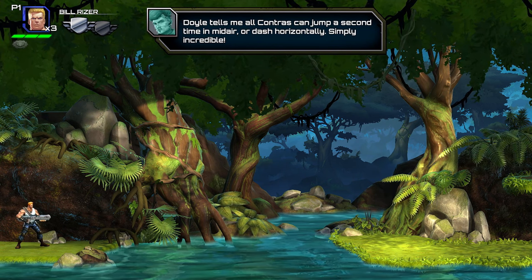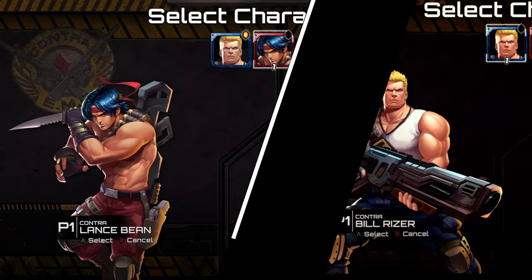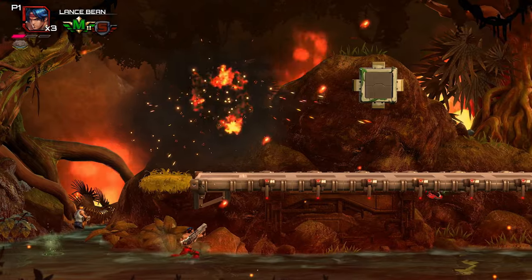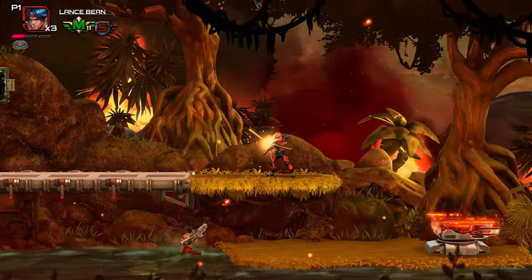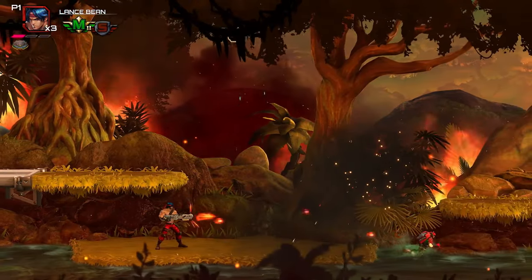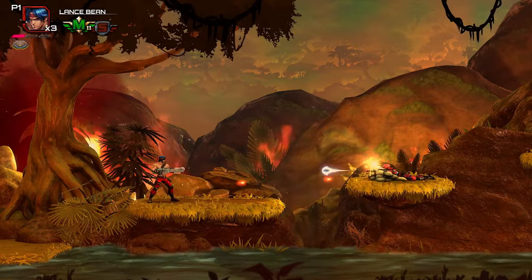So let's back out and look at the actual settings the game has to offer, and there are several of them. First, we have Story Mode, which only features Lance and Bill as playable characters. This mode does offer cutscenes and some dialogue, which gives you backstory into the game. Depending on which character you pick, some of the banter you encounter throughout the level does change.